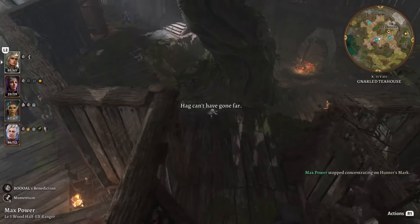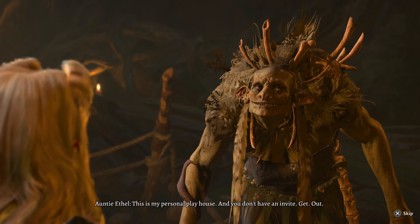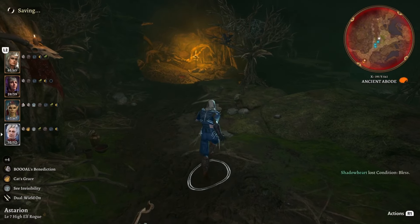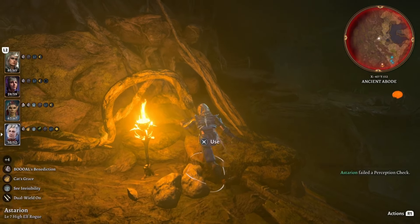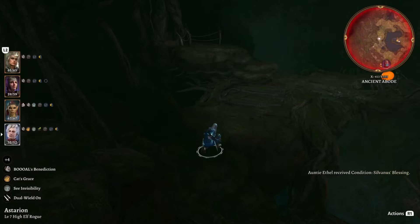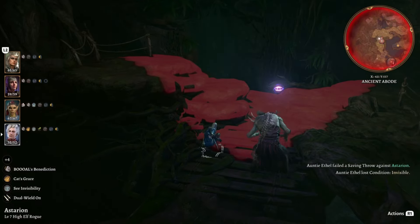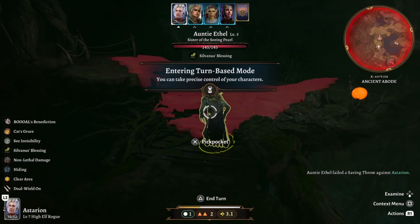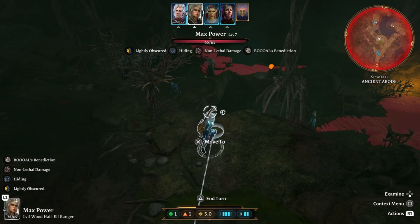We're just going to skip along until I was back in here. She's going to show up, threaten us, tell us to get out — but we're not going to care about any of that. We took out all her helpers so that they can't be summoned into this fight. Asterion — I had Volo the bard guy take out his eye, so he can see invisibility now and I had that done to Asterion because he's like my scout who always sneaks ahead. Auntie Ethel is around here somewhere — I almost walked into her line of vision which would have been bad. We popped her and she's been revealed, so now I probably could have applied Hunter's Mark to her here so it would have stayed on her and we'd know which one is the real one.